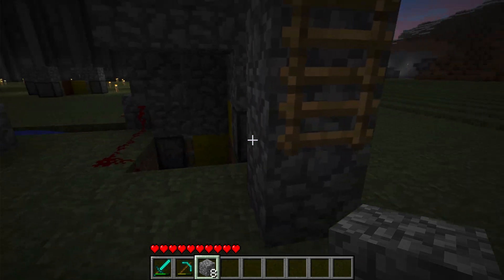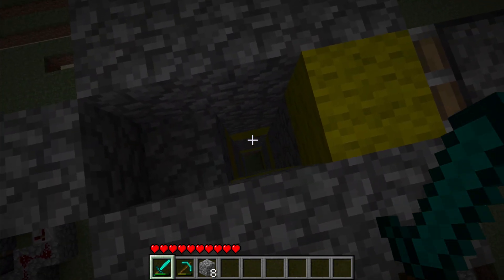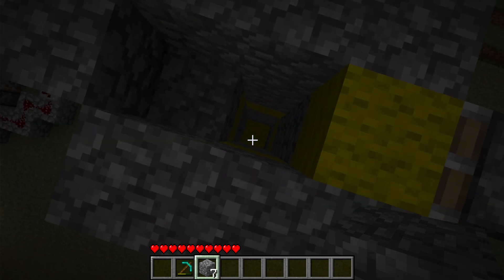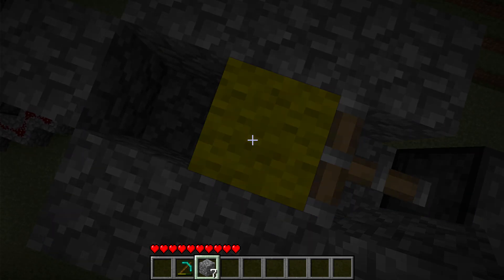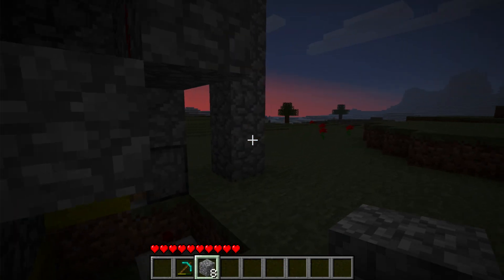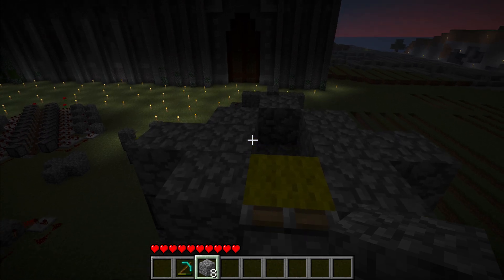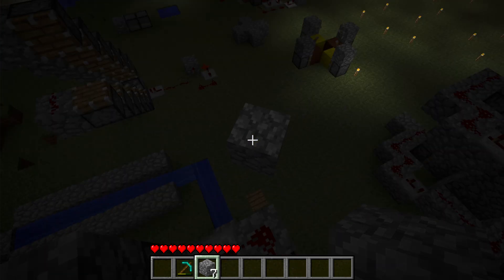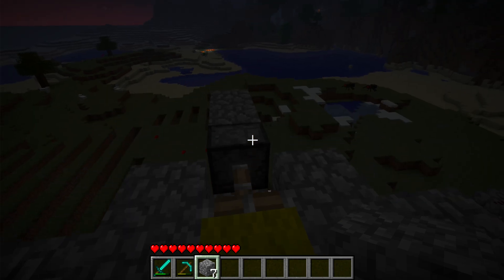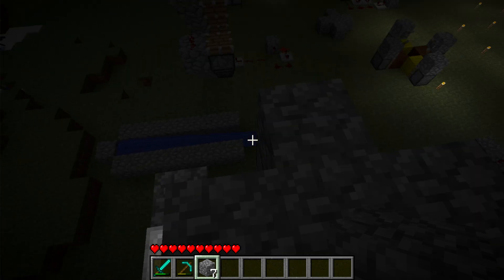I'm going to go to the top. You can throw an item down — let's hope it works. I have that pressure plate because I can activate it from the top. It didn't work. I've noticed that the first time I log on to this world it doesn't work, but after that it does. I just recently logged on, so let's try it again. It worked the second time — super odd, really quirky, I don't know what causes that.